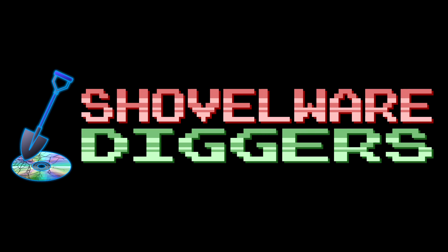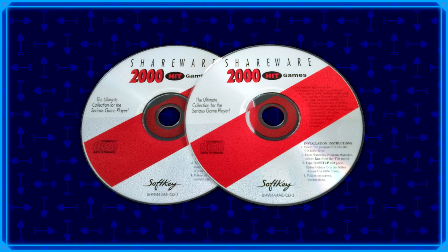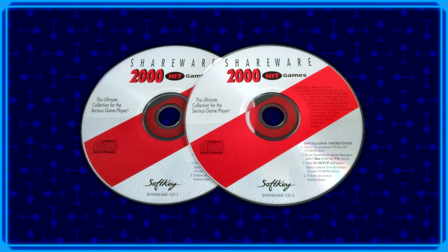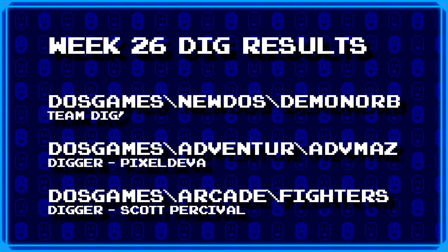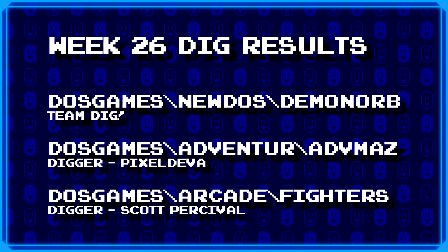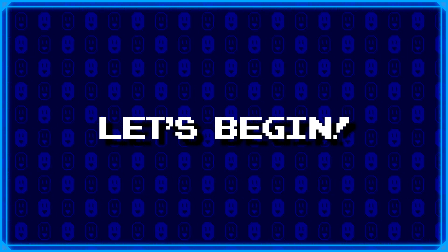Welcome to Shovelware Diggers. Our dig team is currently excavating the Softkeys Shareware 2000 Hit Games 2CD Collection. You can find a link in the video description containing the entire directory structure of this archive. It's week 26, and this is what we've got lined up for today. For more information on how to join the dig team, simply head on over to the Patreon page linked in the video description. Now without further ado, let's begin.